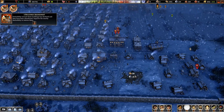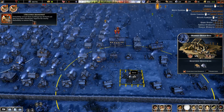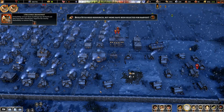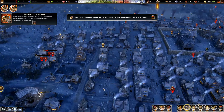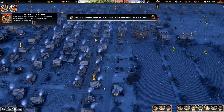Trying to get this market built — we've got plenty of stone. It looks like they are getting through these jobs, let's leave them to do it.